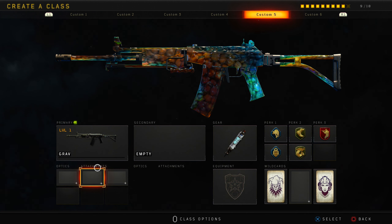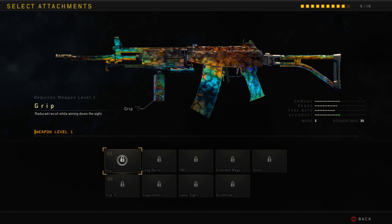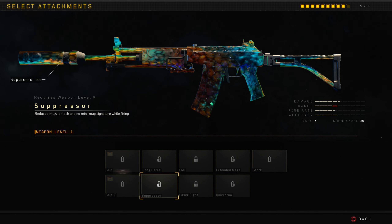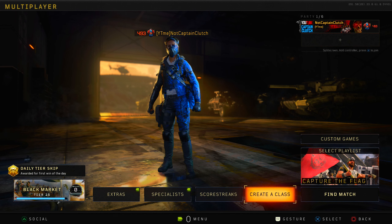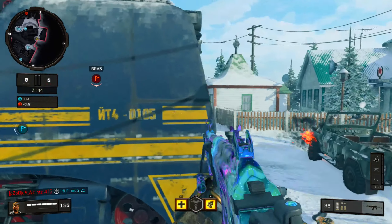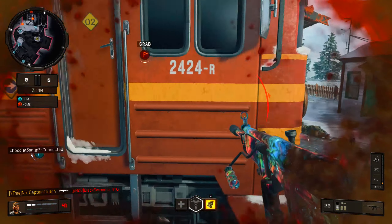I'm gonna jump into a few games and see what I can do. The best class setup is probably grip one, grip two, extended magazine, and quick draw — that's the setup I'm rocking. Red dot is kind of a wasted attachment; I love the iron sights on this thing, it's a beauty.